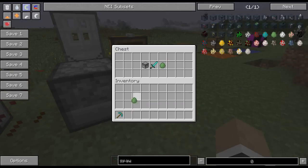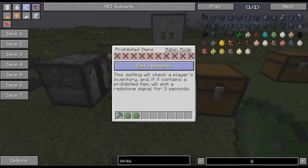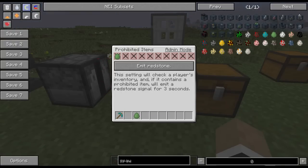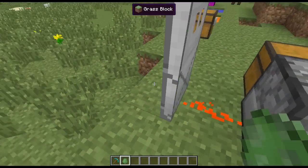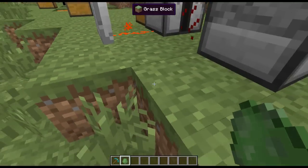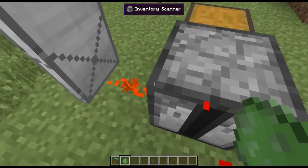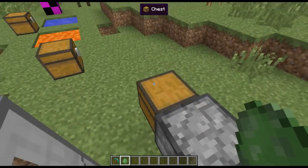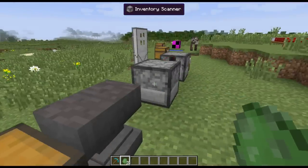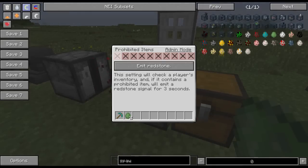On the other hand, you can toggle it to 'emit redstone signal' mode. So if you want a secret item that acts as a password to get into a base — for example a renamed spawn egg called 'spawn Jerry' — you put it in the scanner and carry the matching item in your inventory. When you walk through, it emits a redstone signal to open a door. You have two modes: secret password item, or clear part of a player's inventory. You can put up to ten different items in there.